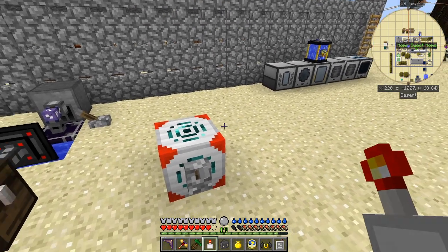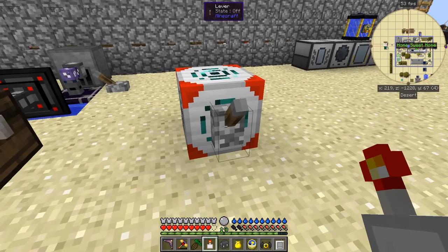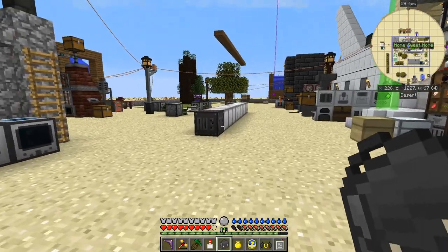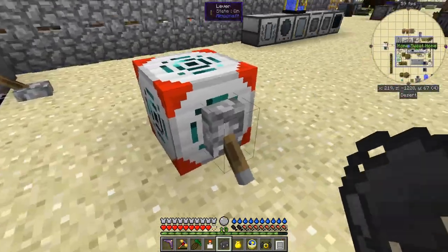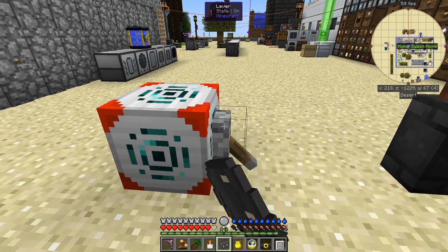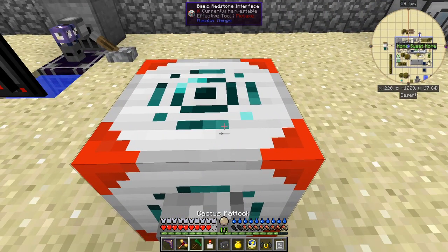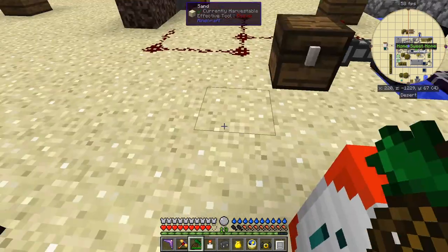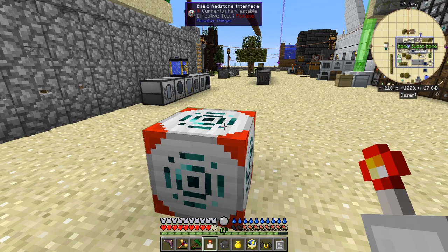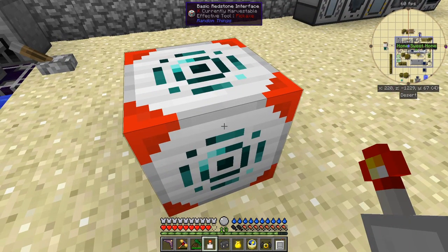With a lever turned on, the lamps are now on. Turning it off and on again — there you go, all those lights are going on and off. So that's a way of doing remote redstone control. If I remove this — yes, they're still on. The range of the basic one is 16 blocks.